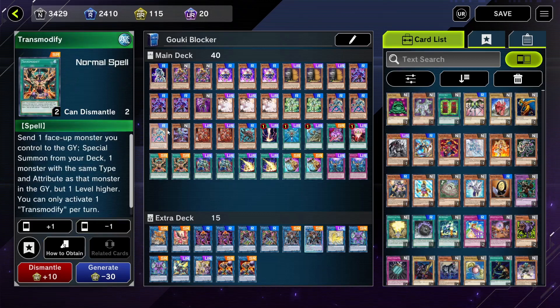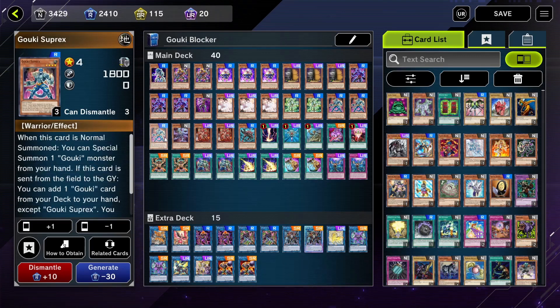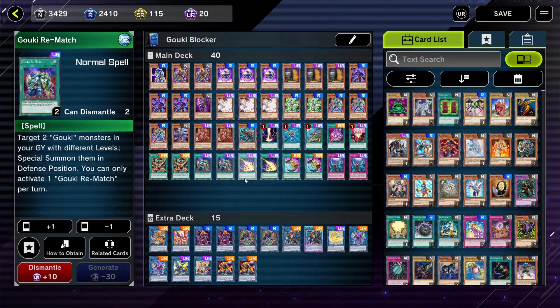Next up is Transmodify — that's why you want to run different levels. This card was made for machines, but it is so good in Gouki builds. If you draw into Twist Cobra you tribute it off and can get Suplex; if you get Suplex and want to go into Re-Squirpio you can pretty much climb one, two, three, four, five. Any card can be transmodified into another Gouki. Gouki Rematch is one of the greatest cards I've seen in the game.